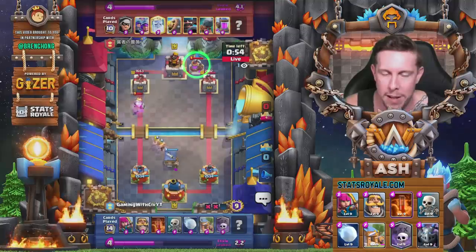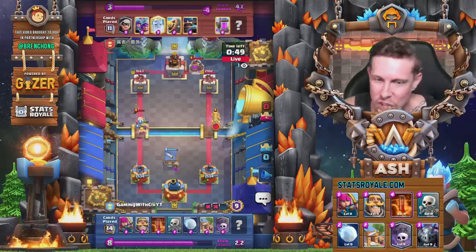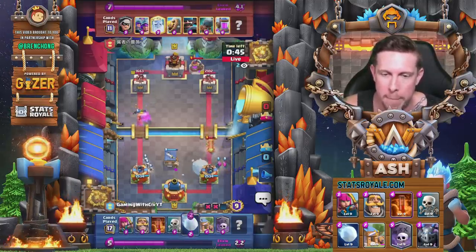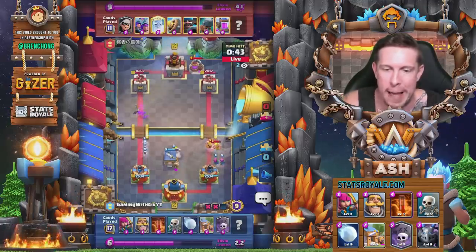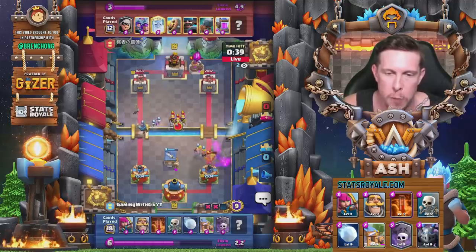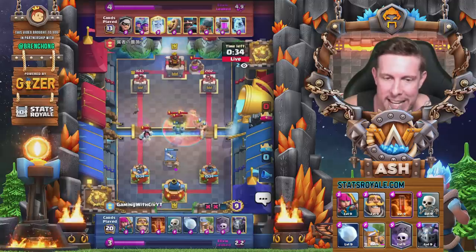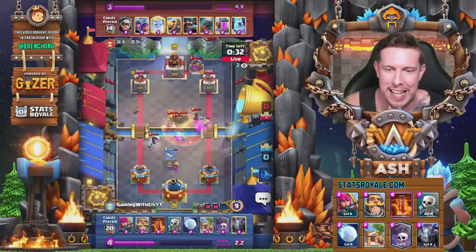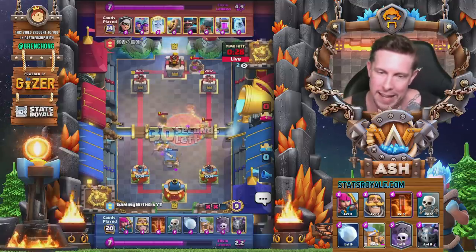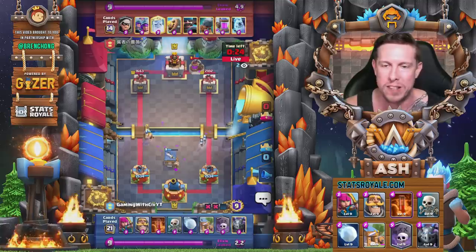They decide to pump. So we're going against three musketeer pump — it's been a while against this Chinese fellow running the old pump version of three musky. We go with a snowball, preventing that battle ram from connecting to the right tower. We will lose those archers — no big deal. Three musketeers played again very high. This time we go with the poison instead. We are well into double elixir time. Bandit's going to stay alive. The musketeers do evaporate in that poison.